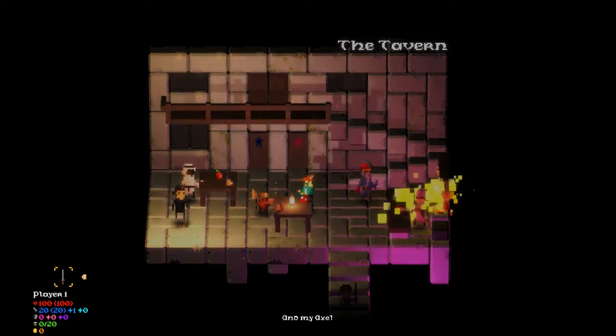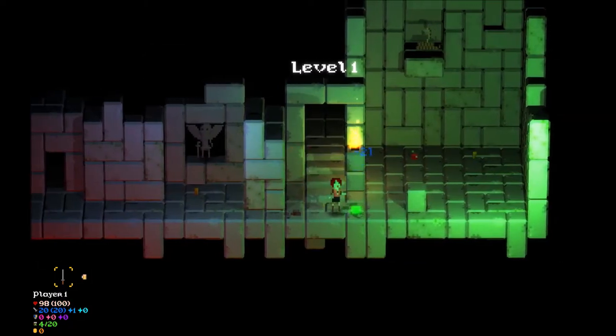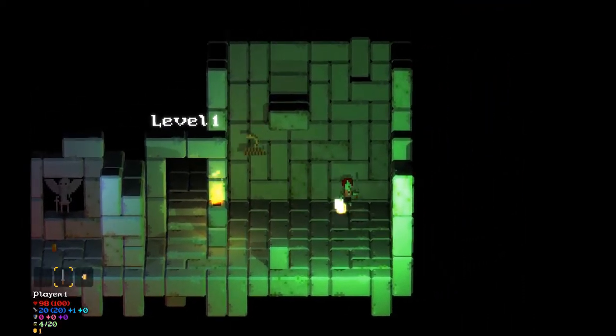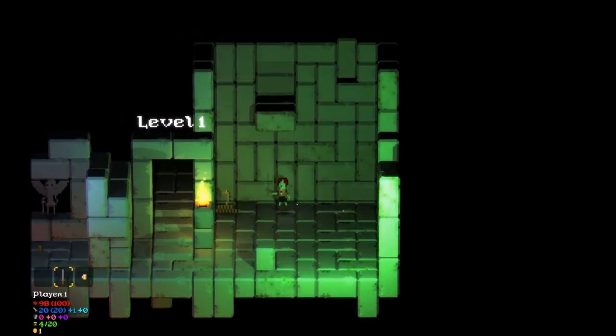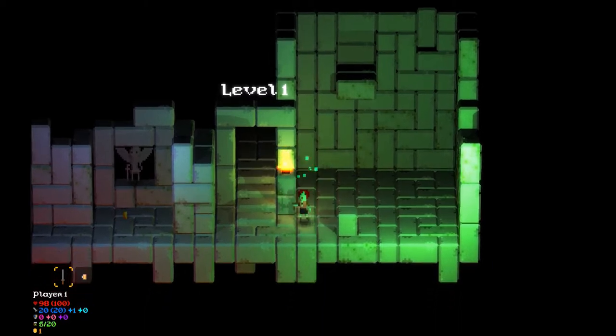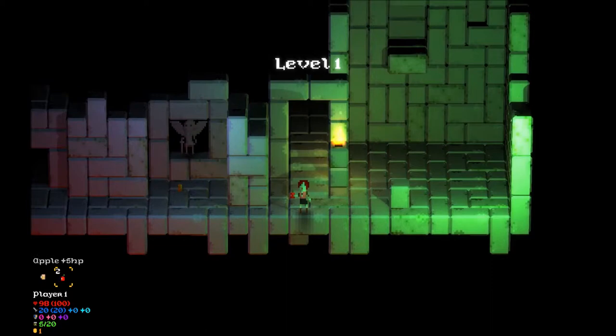And my axe. Let's see — here we go. This is level one. There's gold and bats. Killed a bat. Snakes — those are rattlesnakes. Ouch. Awesome health. There's an apple and some coin. You know, it's what dungeon crawlers are all about really — just wandering around and getting loot. What is this other thing I have? Oh, beer. I have no idea what that does. And an apple: plus 5 HP. It doesn't say what the beer does — let's try it.